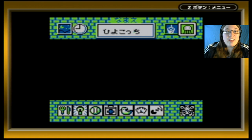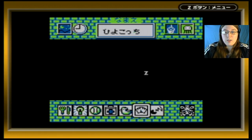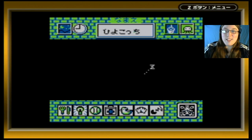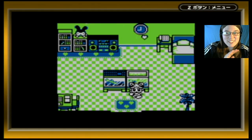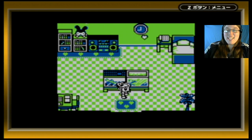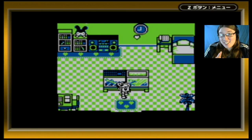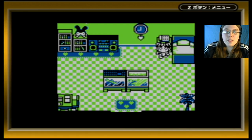We have Hiyokochi — excuse me — and it looks like he is asleep as well. Let's go over to Mikachu's room and take a look. We have Mikachu here, and you can see that her two tanks are actually where you get to keep your Tamagotchi, which I love — I think it's just a brilliant concept.